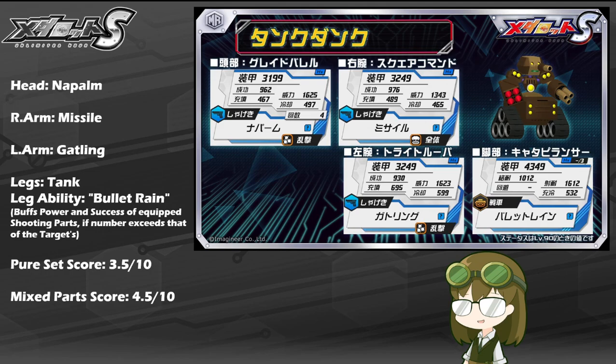The right arm of Missile is another basic gunpowder attack, but instead of being a scattered AoE, it is a full AoE, meaning it will damage all four parts evenly and spread the damage. The left arm of Gatling is a standard shooting attack and also a scattered AoE — so once again, one part at normal damage and two others at random at one third of the damage. Unfortunately, that is kind of where Tank Dunk's viability ends.